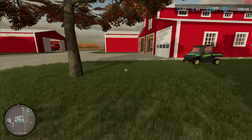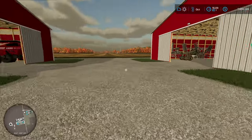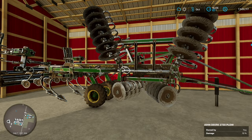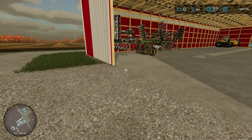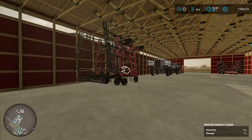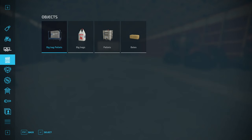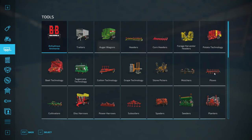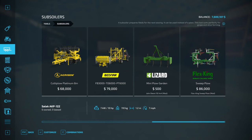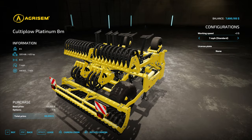Let's start with some fall tillage. I forget — what do I actually have for a plow? I've got the John Deere 2730. Do we have anything else as far as chisel plows go? Let's check the shop. We do have subsoilers — we could get the culty plow, but this is more like a ripper. I don't think it's really a chisel plow, at least not in real life terms — it'd be more like a deep ripper.